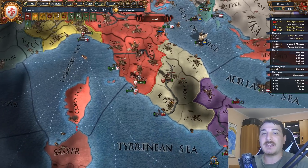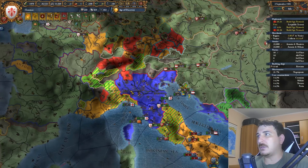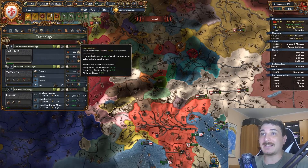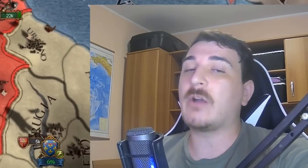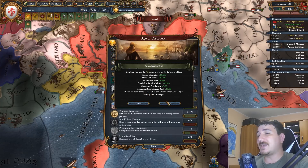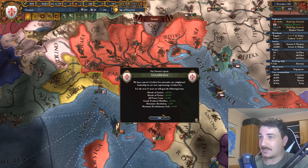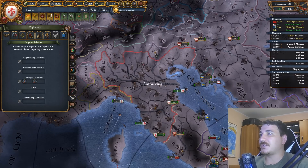The coalition has started forming against me. I'm improving relations with the outraged nations. We've also hit 70 innovativeness. By the way, the save game for both the first and second part are available on my Patreon - this is an Iron Man game with achievements. It's also a great time to start our Golden Era, which makes all power costs 10% cheaper - that means cheaper ideas, cheaper technology, cheaper development. I'm assigning a second diplomat to outraged countries. And look - Crete just broke away from the Knights, so I'm attacking Crete right now while they have no units.